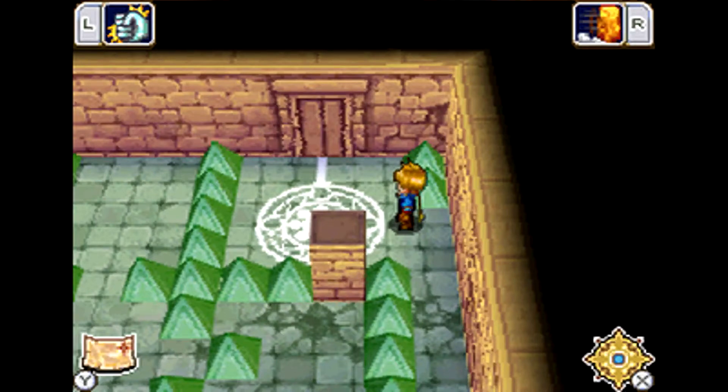Hey guys! Welcome to what I'll probably consider the last bonus episode of Let's Play Golden Sun Dark Dawn. In the last bonus episode, we started our descent down into Crossbone Isle. We got a lot of good stuff - a bunch of rare items as well as forgeable materials, and I showed you guys what you can make off screen. The reason I didn't finish in the last episode is that we have one more optional boss to take on.